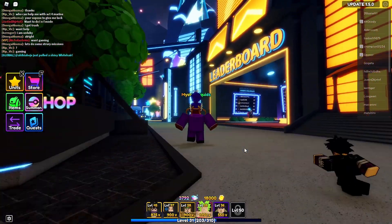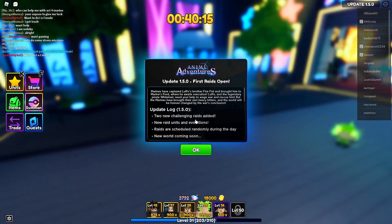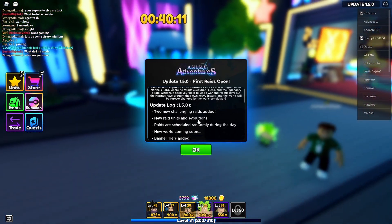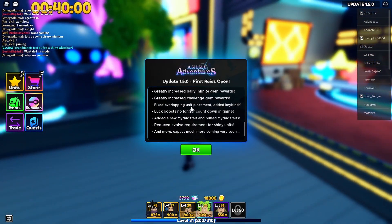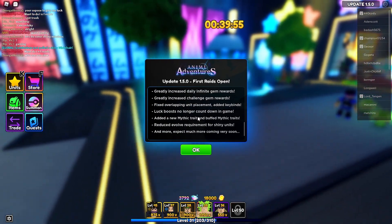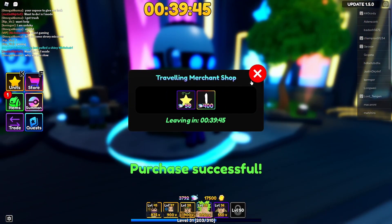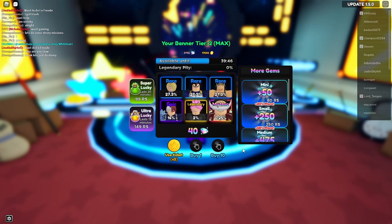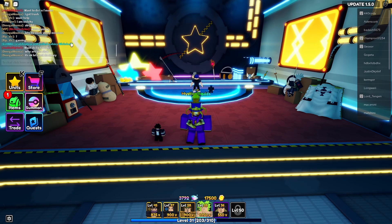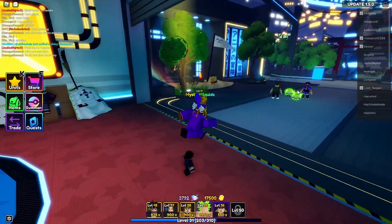We actually have 3,000 gems — I've been grinding this game for about two days. There is actually an update: new challenges, new raids. Pretty much they added raids in this update plus a few new fighters from raids, and they buffed infinite mode in terms of how long each round takes and how much gems you get. Let me grab this summon ticket. Now, I already have a mythical so is it really worth trying to get another one? No, I'm not gonna roll that.